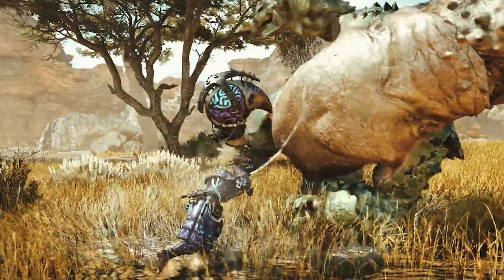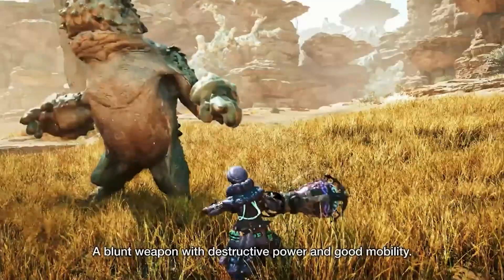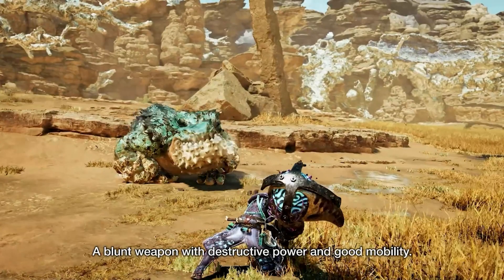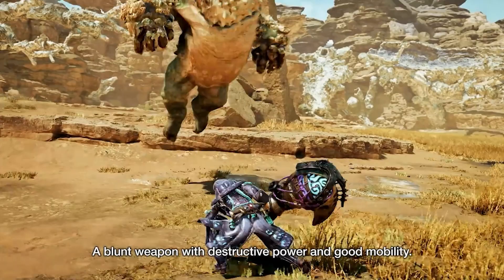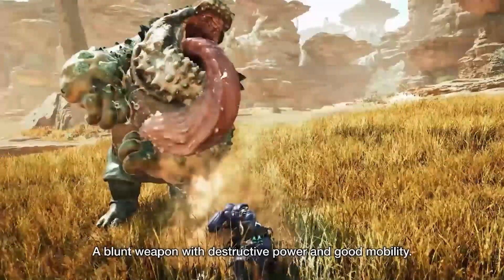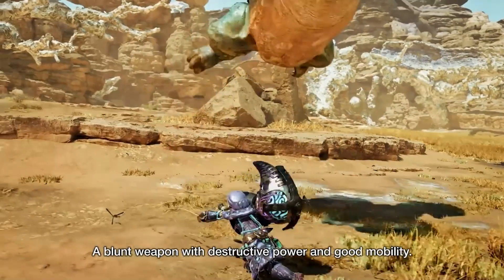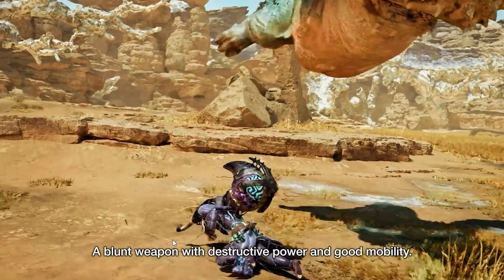Another thing I noticed is they never show the charge mechanic. Normally when playing hammer you charge the weapon with R2, then press circle on PlayStation to hold it and focus yourself, which gives level 2 charges for all attacks, making them stronger and also reducing knockback from small hits and other players. But that's not shown here at all — maybe they're just not highlighting it, like the little grappling hook.